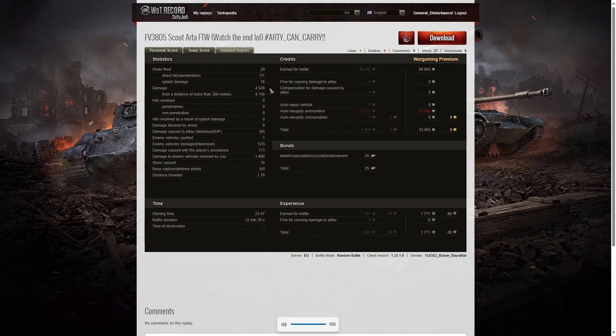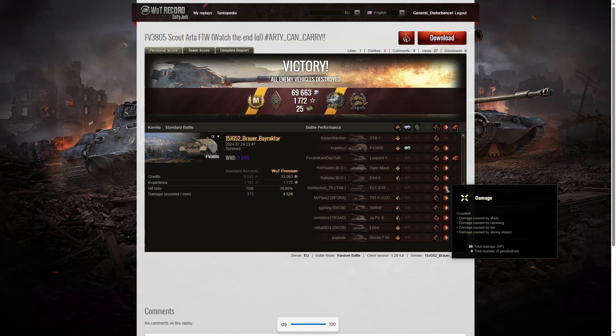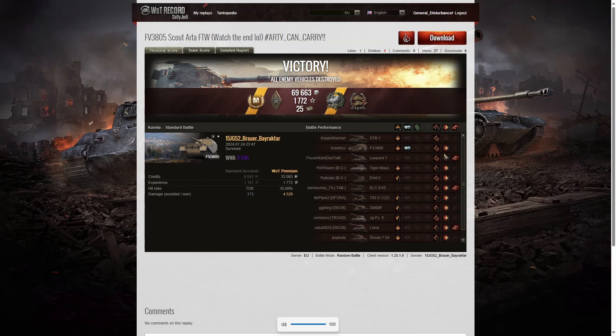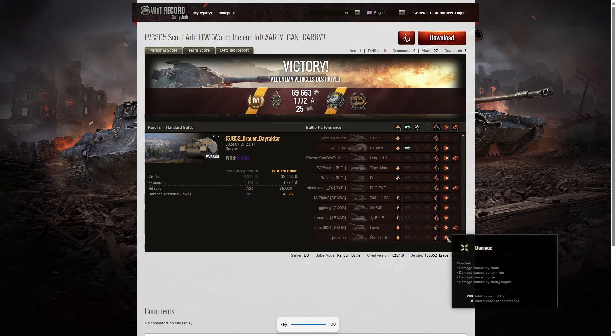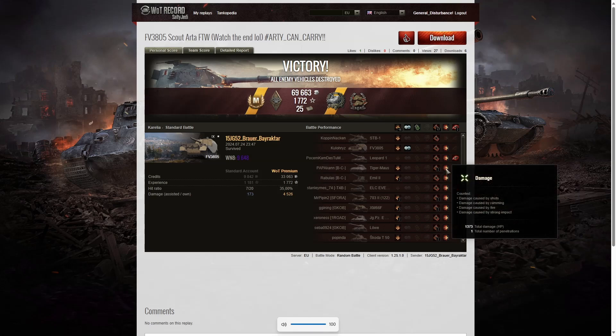4,526 hit points of damage, of which 4,156 came from over 300 metres. Which vehicle did he actually penetrate? He splash killed the ELC, so looking at the list — it was the Tiger Mouse. He actually hit him while hiding behind a rock, penetrated the engine bay, and set fire to him. That's where he scored 1,375 hit points of damage — most from the actual hit, but a lot from the fire as well. He spotted one enemy vehicle, damaged 12, killed three, with 173 hit points of damage assistance and 1,890 hit points of stun assist from 16 stuns.